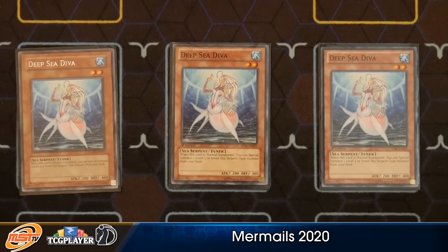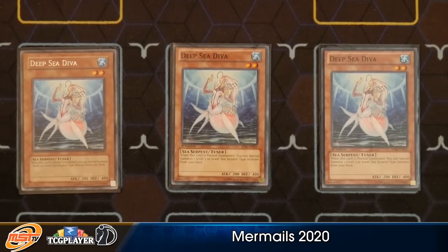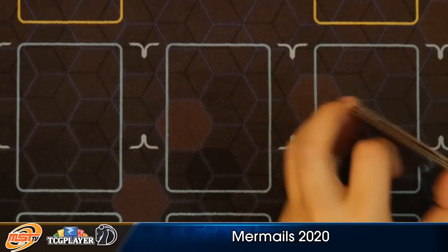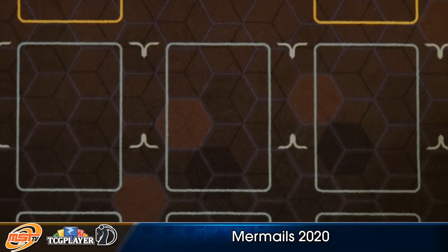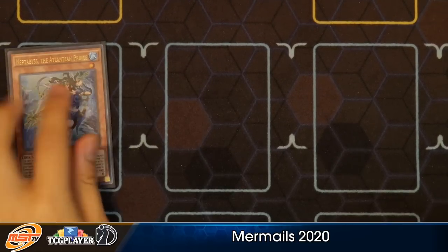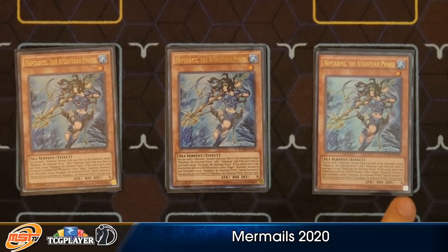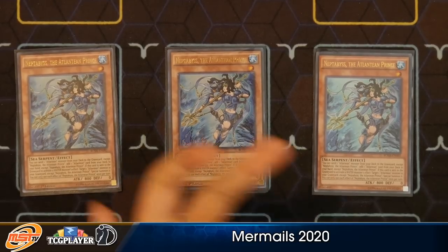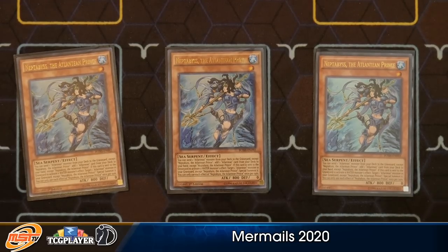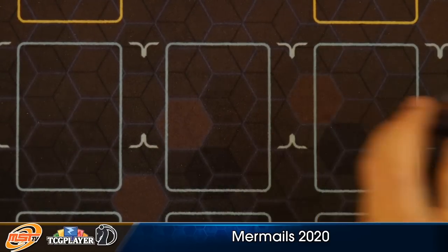It is an option that you summon that out, then you normal summon out the Prince that was already in your hand, synchro the two off, and then go with Neptubus from there — that's an option if you don't want to get hit by something like Nibiru. And if you want to fetch out the Tuna, you can go into Lapis Dragon through that current play, and it does cause your opponent to banish some cards as well. Then we have triple Neptabyss Prince — this is your key opener. If you have this card, you have some level of play just by having it. The cost to send cards into the graveyard — send an Atlantean monster to the graveyard to add another Atlantean — nets you two cards back into your hand simply by summoning this card. This card's insane, but it's nothing new.